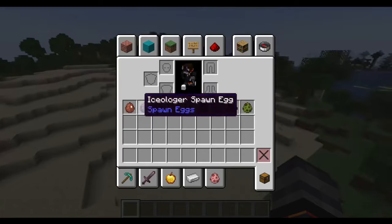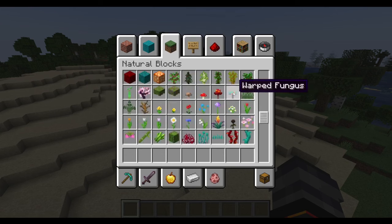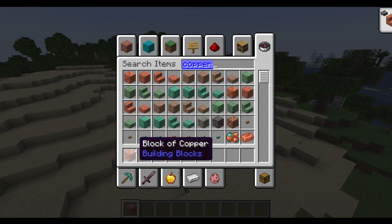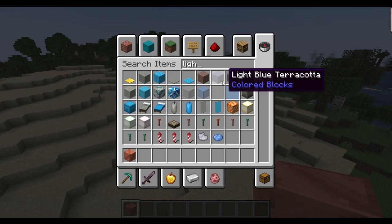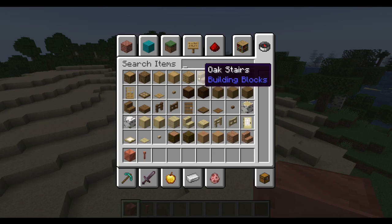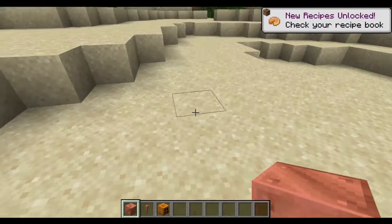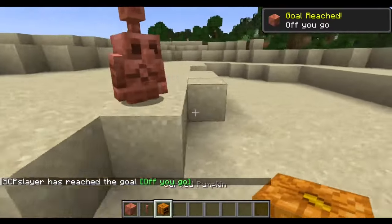So we're going to start off with the copper golem. We're going to need a copper block — these are just kind of in my inventory — and a lightning rod, also in my inventory just to remind me of what I need. And a carved pumpkin. What you do is this, and this, and this, and boom, we have a copper golem.